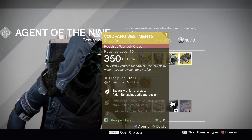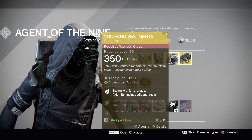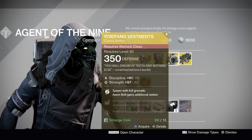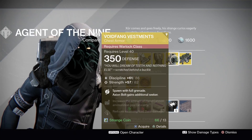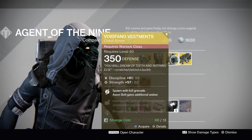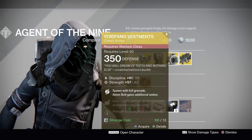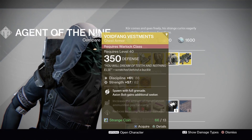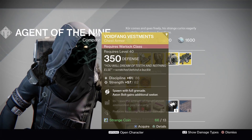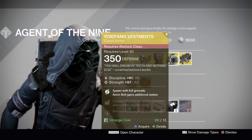Up next for your Warlocks, we have the Void Fang Vestments with a discipline and strength roll — pretty good stats. What this does is you spawn with full grenade energy and your Axion Bolts gain an additional seeker. This is a pretty fun piece of armor for your Voidwalker Warlock. It was very popular early on in Destiny — one of the stronger pieces you could wear. If you still need one, this has a pretty good roll.